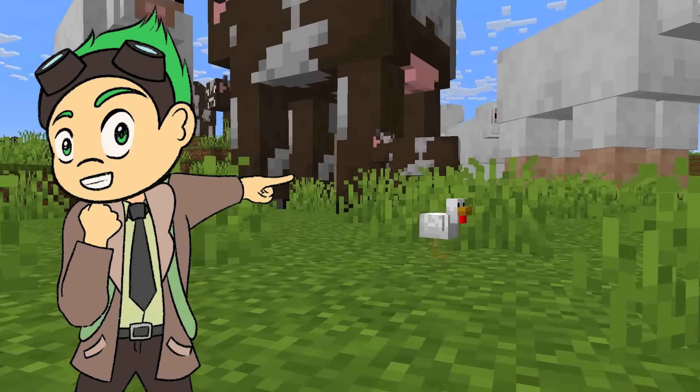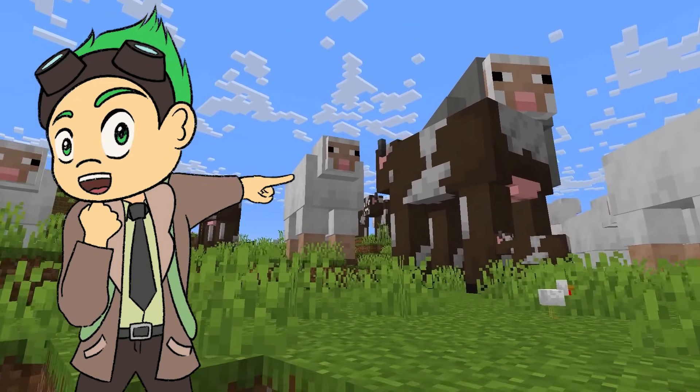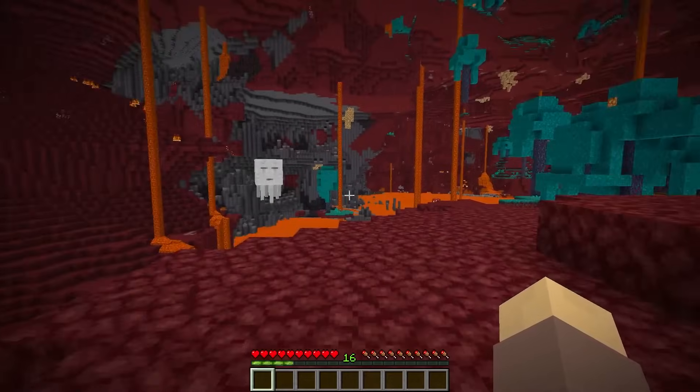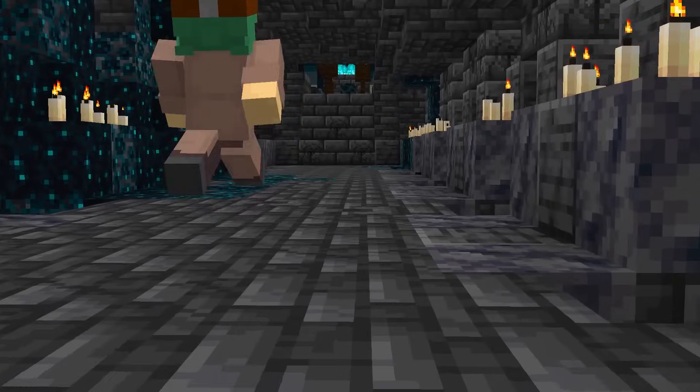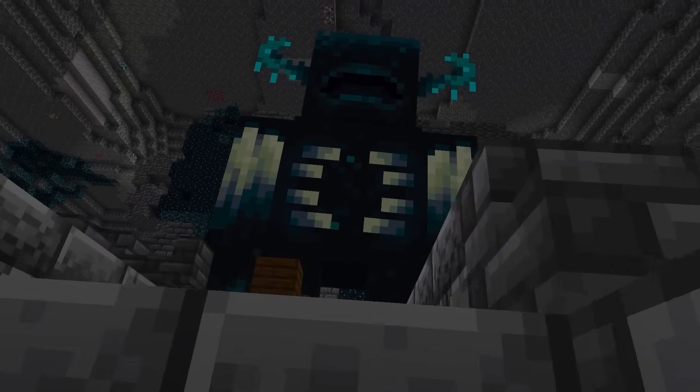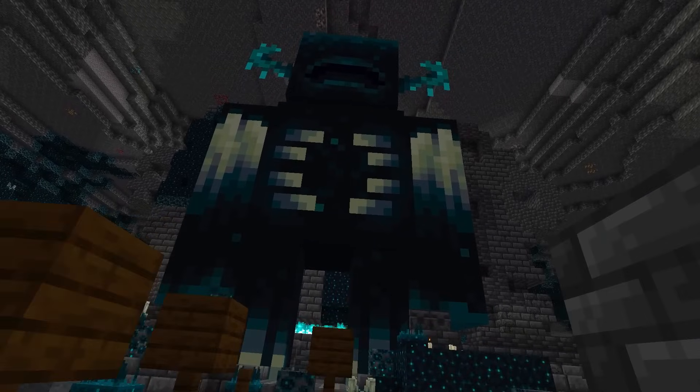It seems that all mobs will now spawn with different sizes. With this mod, you could just stumble across a large chicken or a small ghast. I guess it makes the game a bit more unpredictable — though I never want to stumble across a bigger warden.